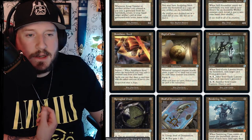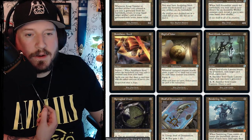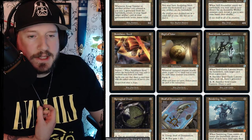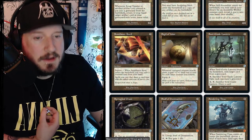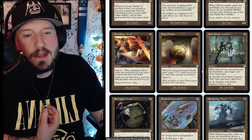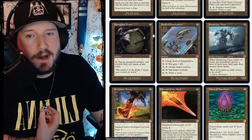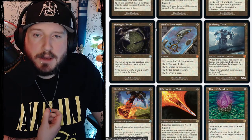Soul-Guide Lantern is one colorless for an artifact. When it enters the battlefield, exile target card from a graveyard. You can tap it to sacrifice it and exile each opponent's graveyard, or tap it and pay one to sacrifice it and draw a card. Not bad.